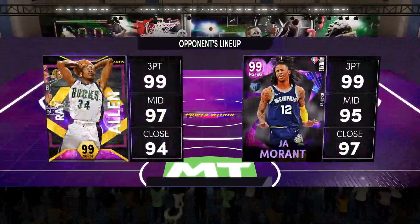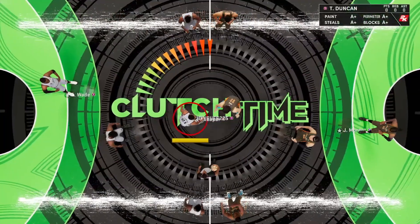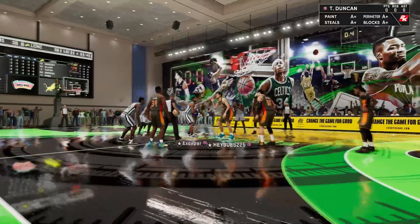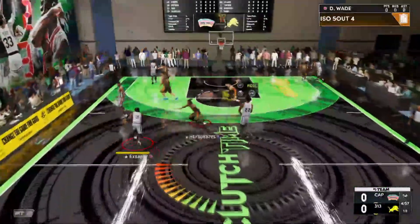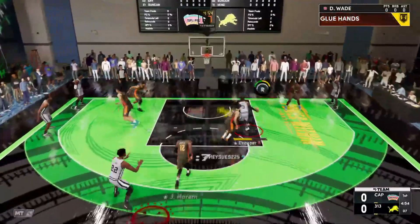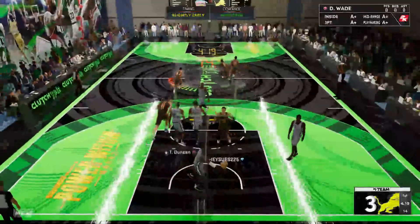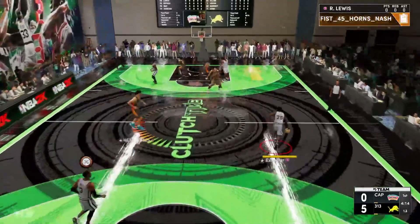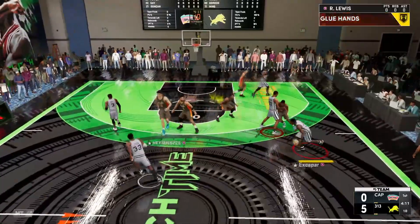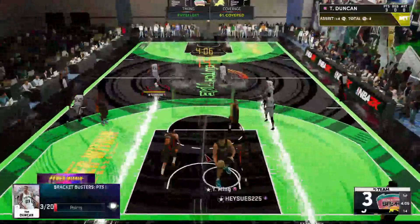Game two — same opposing guards: Ja Morant and Ray Allen, but this time with Tatum, Yao Ming, and Aaron Gordon. Similar squads at least for the guards. Tim Duncan going up against Yao Ming is really going to put to the test how great Timmy D can be. D-Wade is running out of bounds — the amount of people taking so many bad shots is crazy. This guy has the biggest mismatch in the world but we'll take the threes anyway.